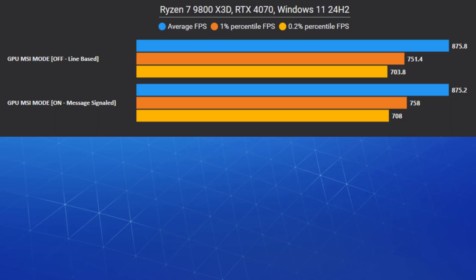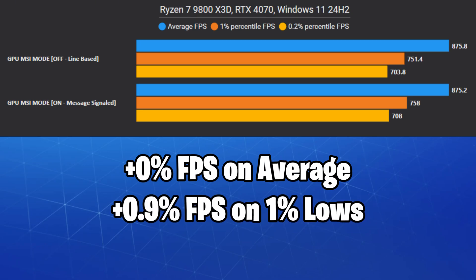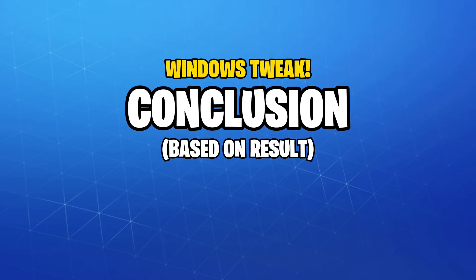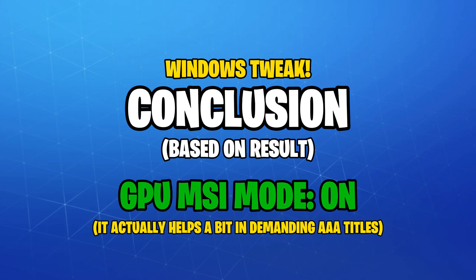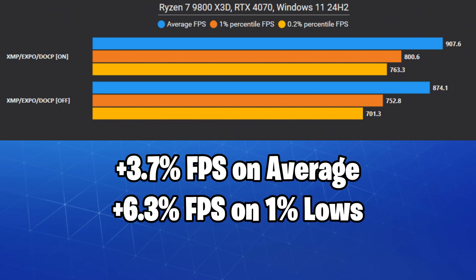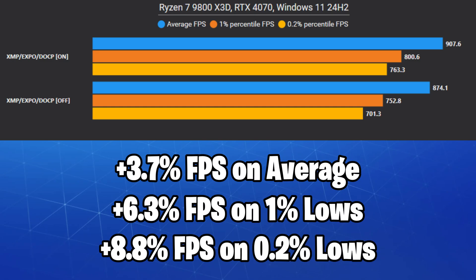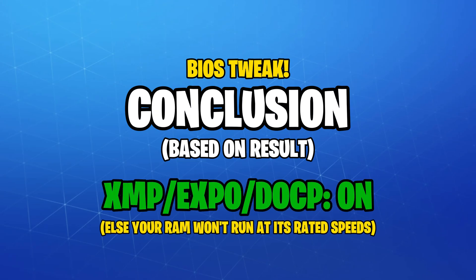We saw no major difference when using MSI or line-based interrupts mode, and most modern GPUs will come with MSI mode enabled by default — I recommend you keep it that way as it will generally work better in most games. I also tried turning XMP and AMD Expo on, and both gave exactly the same results with up to 8.8% FPS boost on the 0.2% lows. Make sure it's on in your BIOS so you can get the full performance from your RAM.